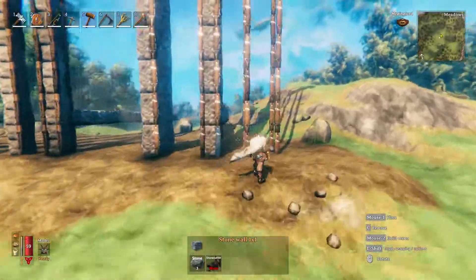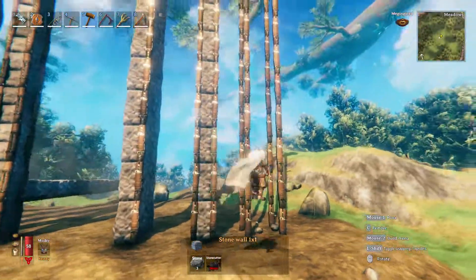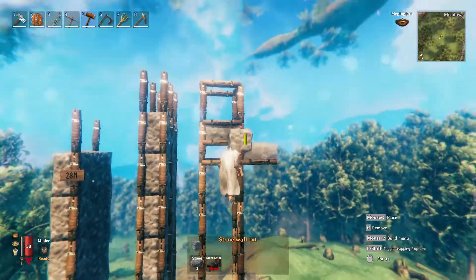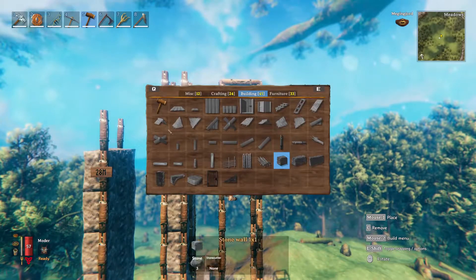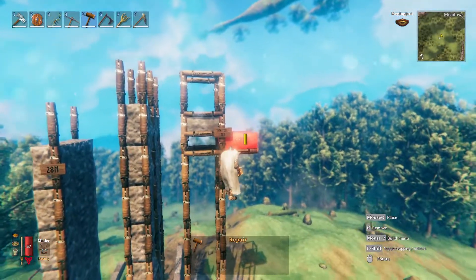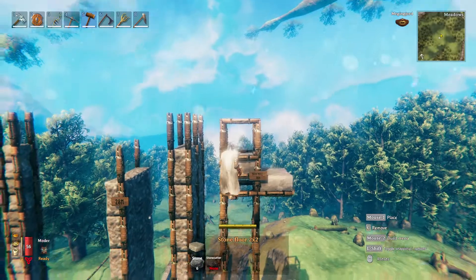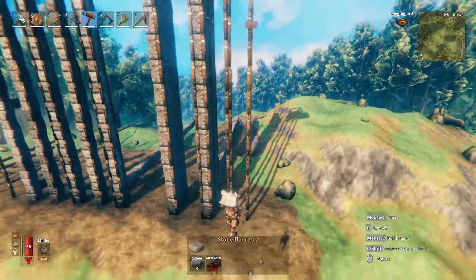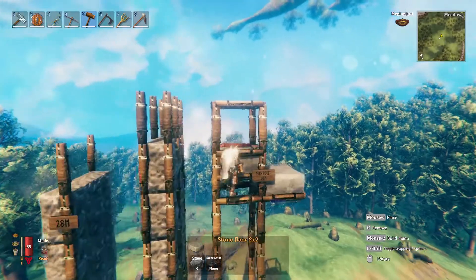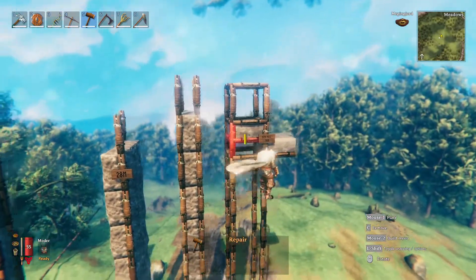I also wanted to test whether I actually need stone underneath to reach that height, or if just wood iron poles are enough. And it turns out all you need are the wood iron poles — the 15th pole at 30 meters gets you there with no stone underneath. 30 meters is still your absolute cap; going any higher explodes immediately.